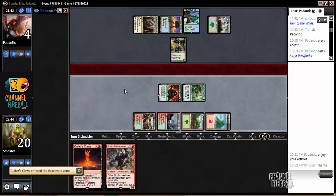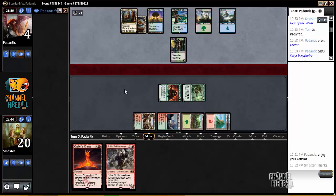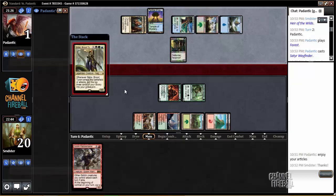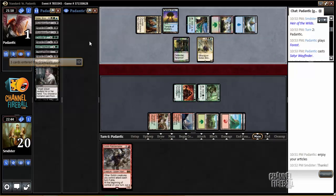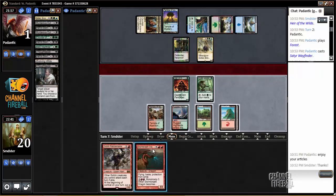If he Doomwaked us, it would kill our Elvish Mystic and then we wouldn't be able to cast the Claws for 5 — we'd have to wait to draw a land. He looks like he excellently pinged himself off Yavimaya Coast, which is kind of awkward. And Sidisi did not hit a creature, which is also kind of awkward for him. And we hit a Stormbreath Dragon. The hits just keep on coming.